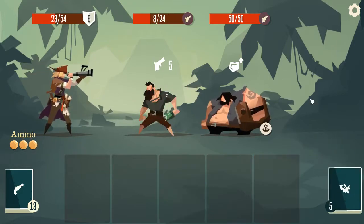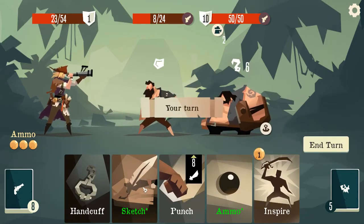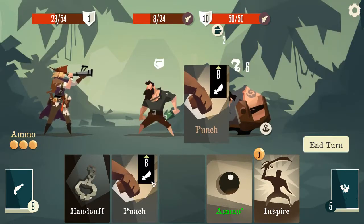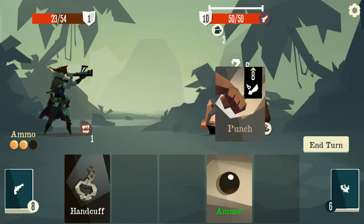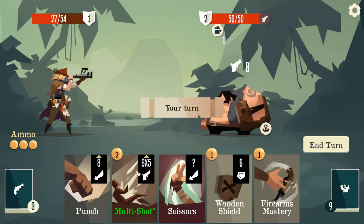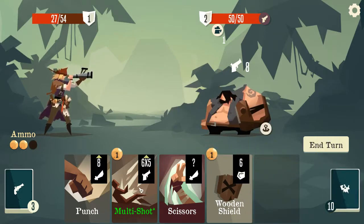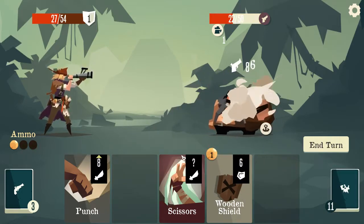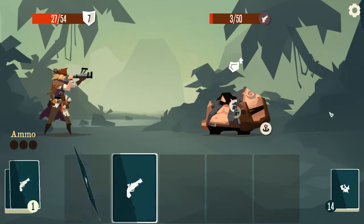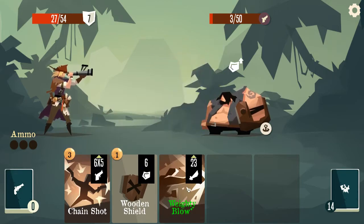We will firearms mastery, multi-shot, scissor, punch, ammo. And he missed again. And there's weighty blow. We might as well take another harvest actually. Do we want to upgrade anything? We kind of want to upgrade chain shot — 6 damage 5 times goes to 8 damage 5 times. That's 40 damage, but it uses all my ammo.